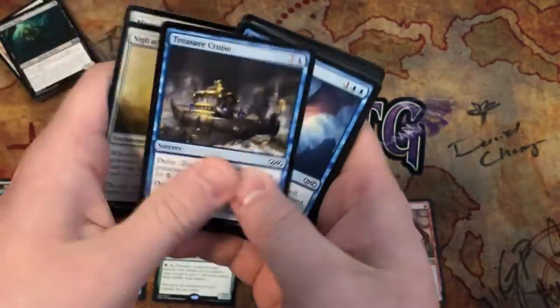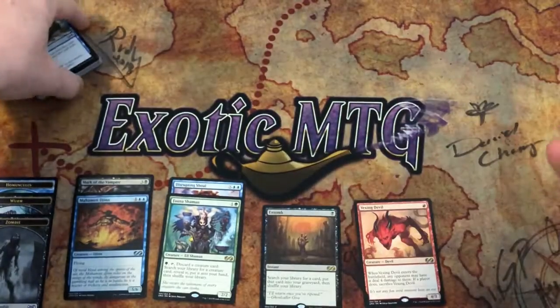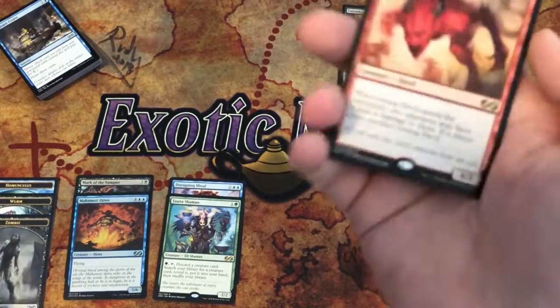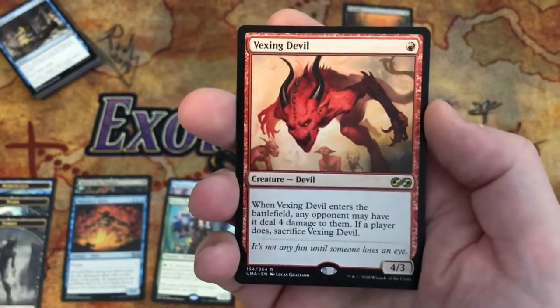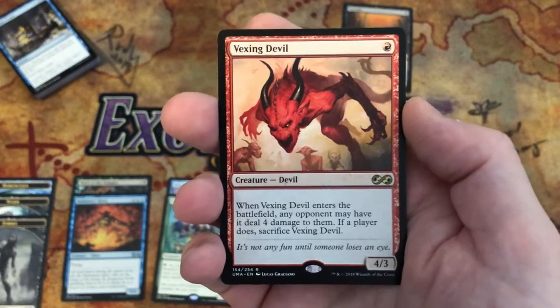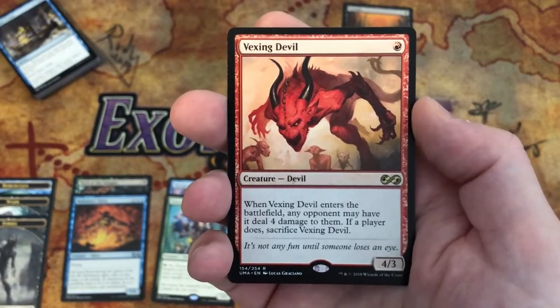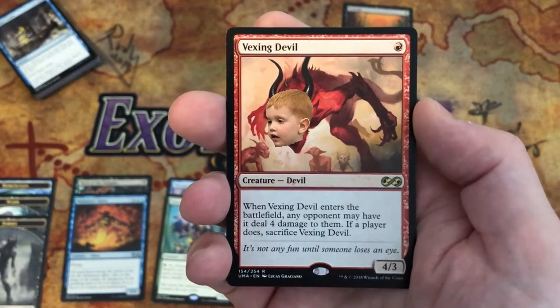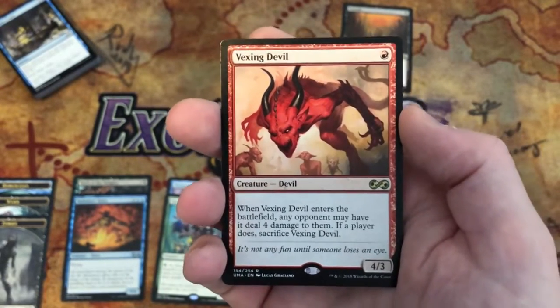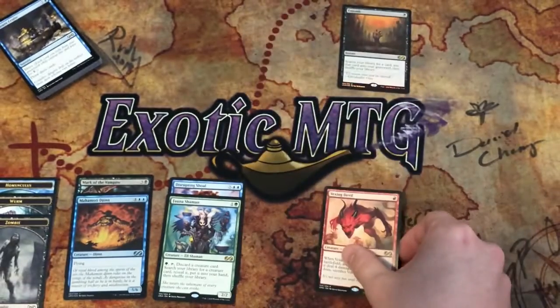Treasure Cruise, there you go. So we went over the Entomb already — it's foil, it's beautiful. Vexing Devil is one of my favorite red cards. It's a one-red drop for a 4/3 — when it enters the battlefield, any opponent may have it deal four damage to them. If a player does, sacrifice Vexing Devil. It's kind of like a Risk Factor in a weird way.